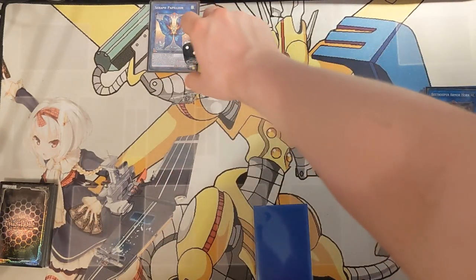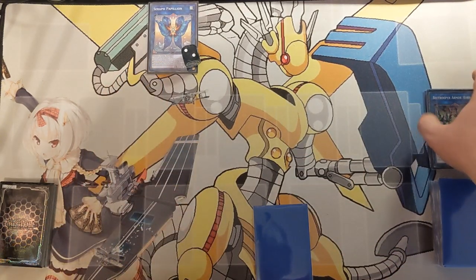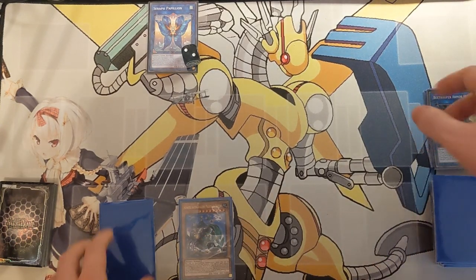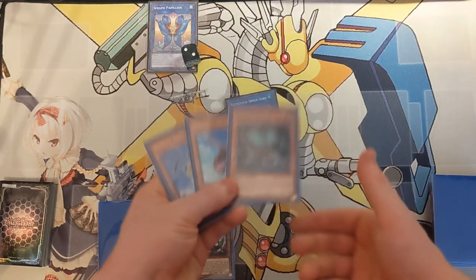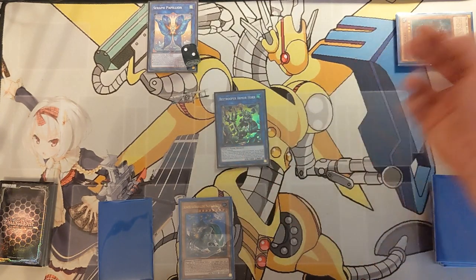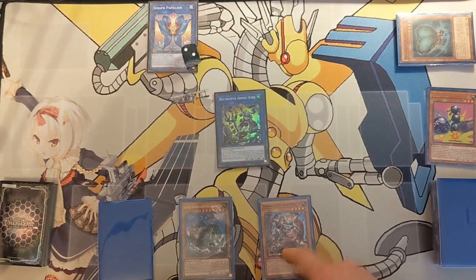Papillion on summon gains those counters, and the Resonance Insect we just sent to the graveyard will trigger and add a Mighty Neptune to our hand. This is about to hit the board because we will trigger the Armorhorn, banishing exactly the three insects we have in our graveyard, summoning itself back, triggering the Resonance Insect, dumping the Gokipole. Gokipole effect: grab an Assault Roller.